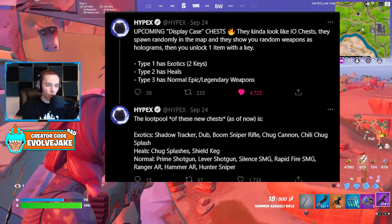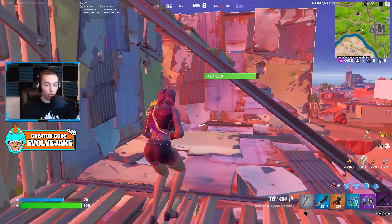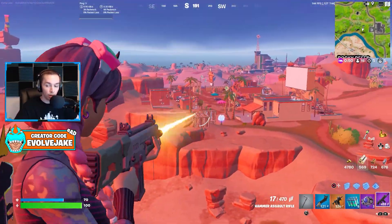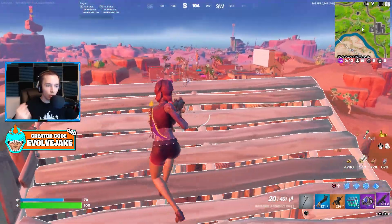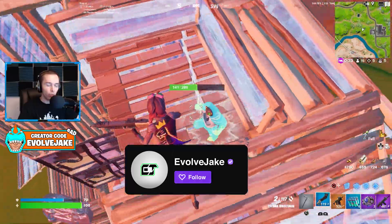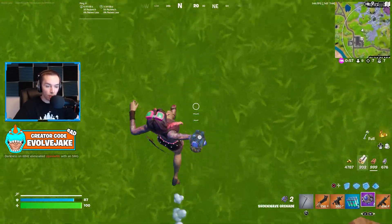Chests with keys are coming to the game. Right now keys can only open vaults, but there will be special chests around the map that you can open with keys — healing ones, weapon ones, and exotic chests that give you a variety of exotic weapons. This should make keys more useful throughout the match, since right now once nearby vaults are opened, keys become largely useless.